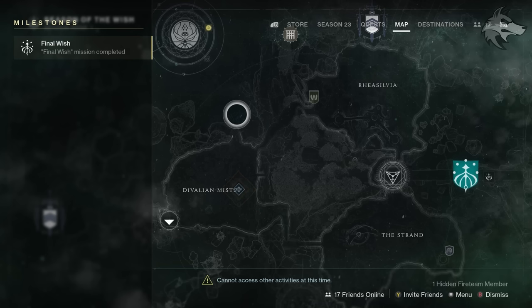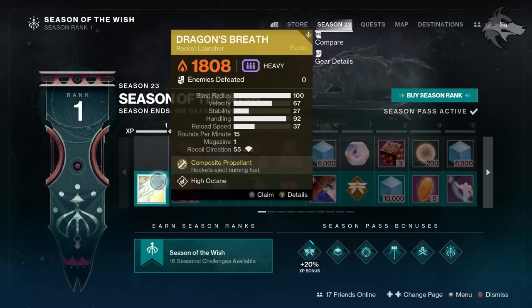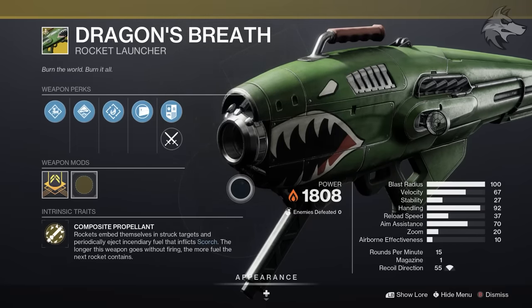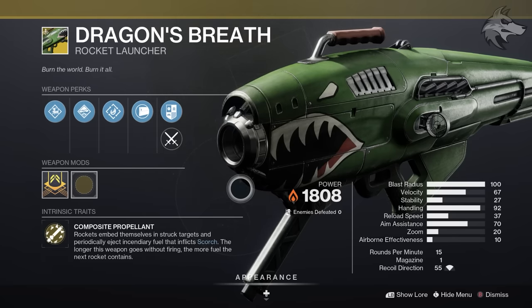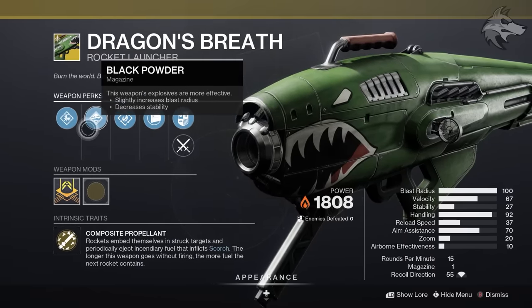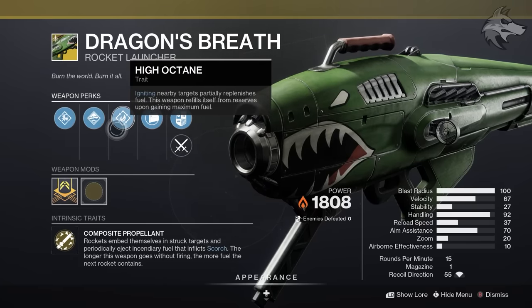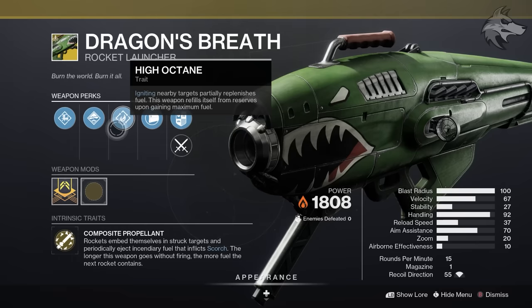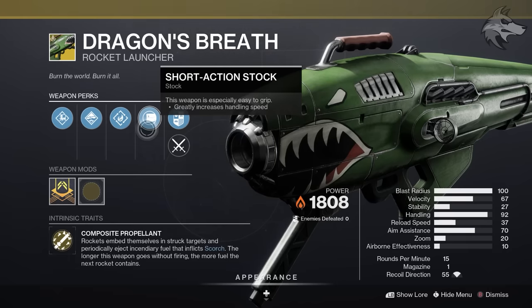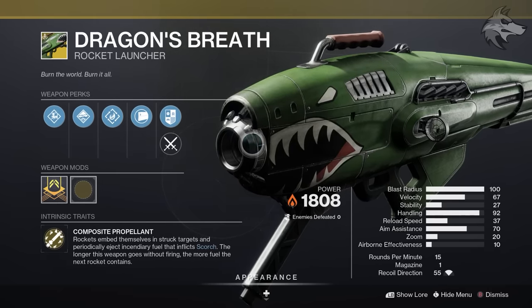Getting into the game alongside the new season, you can expect an intro cinematic as well as an initial opening mission, so jump into that and then continue on with the season content. In terms of new rewards, we get exotic stuff — we've got the Dragon's Breath right here. It's got Composite Propellant, and rockets embed themselves in struck targets and periodically eject incendiary fuel that inflicts scorched damage. The longer the weapon goes without firing, the more fuel the next rocket contains. It's also got Volatile Launch, Black Powder, and High Octane — igniting nearby targets partially replenishes fuel, and the weapon refills itself from reserves upon gaining maximum fuel. Once acquired, we can visit Banshee to pick up the quest and work on getting the catalyst.